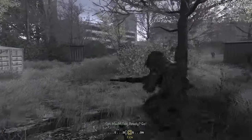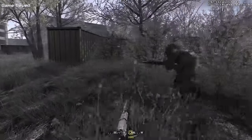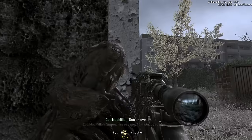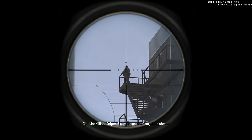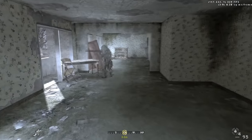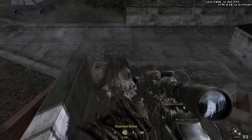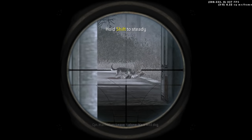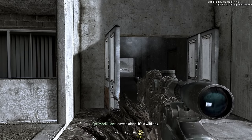After the Russian soldiers walk by, you sprint east towards another shipping container. Once the coast is clear, you head towards an apartment building. Macmillan spots a sniper at the top of the fire escape on the left side of the building. After you take out the sniper, you climb up through the window and exit the apartment from a destroyed balcony. You begin to head northeast and spot a few more apartment buildings. Macmillan spots a wild dog, but advises you to keep your distance.